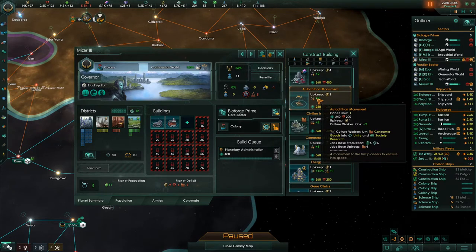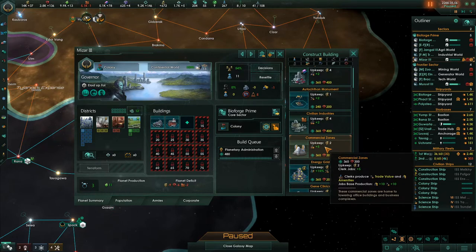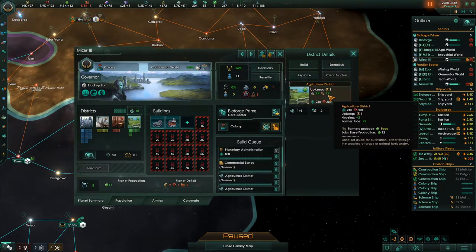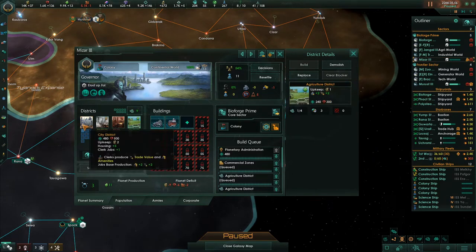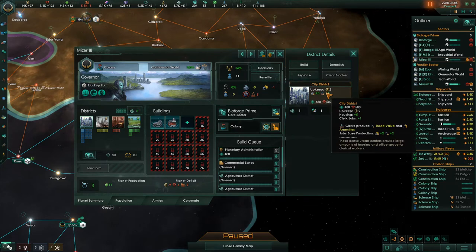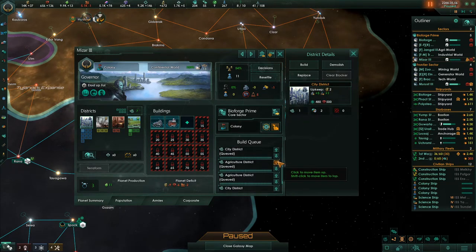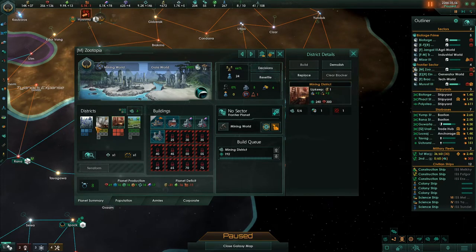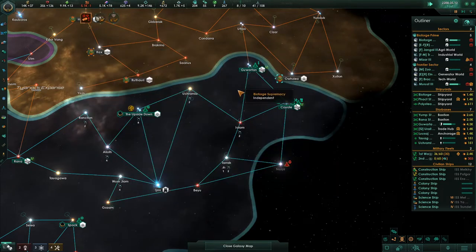A Monarch creates unity and consumer goods. Civilian Industries creates trade value and amenities — let's do that. We're also going to create all of the food districts and some more housing. City districts go up a little closer to the top. This planet is taking care of it for a little while. These guys have one unemployed worker and we have a mining district we can build — and then we're out of minerals.